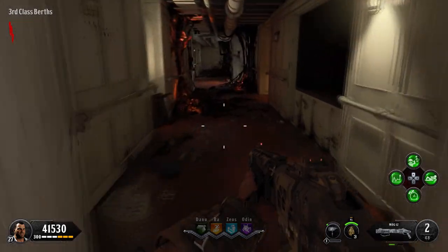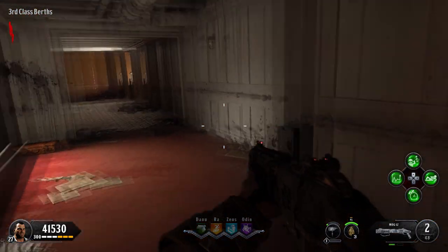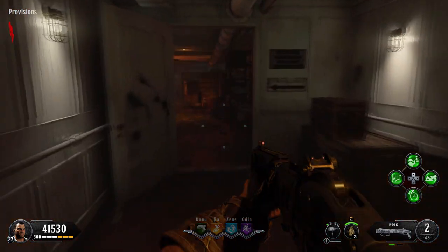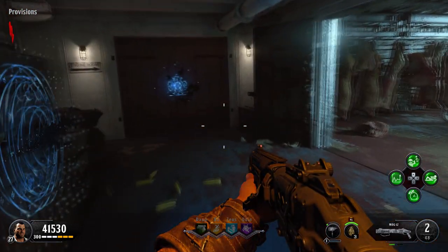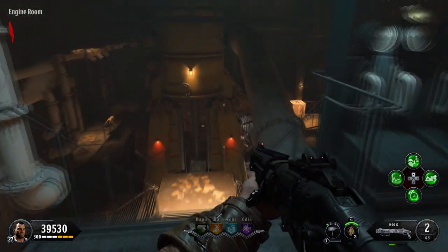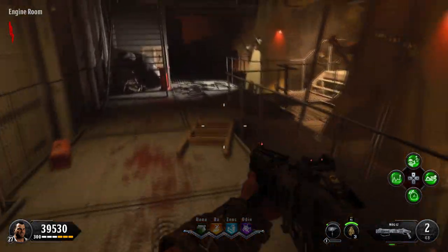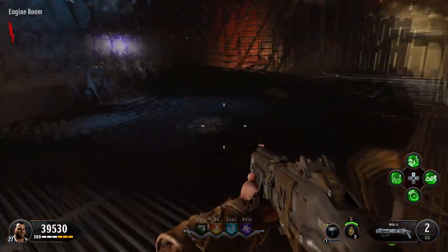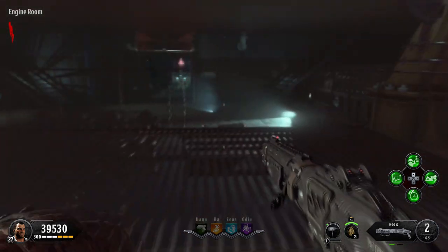Pay close attention to this, because it gets a little bit tricky. Move through here and jump down here — this will save you some time because you'll be in the Provisions area. Keep going and go ahead and open this door. Now you're in the engine room. Once you're in the engine room, head towards the back of the room, pass all the machines, and go into another water area. Towards the back there, you'll see the fourth pedestal.